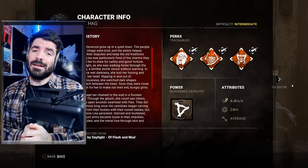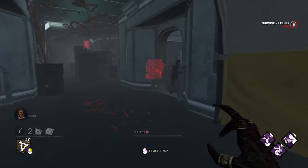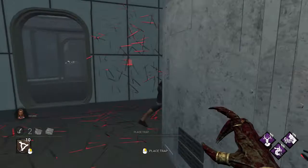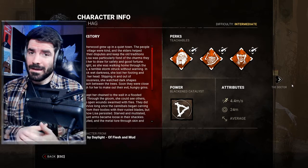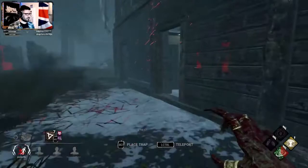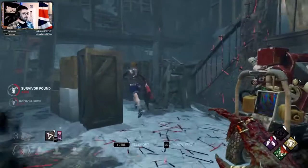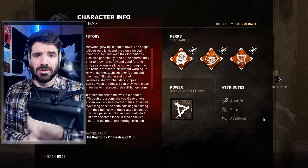The basic attributes of the Hag is that she's a small killer. She is slower than other killers. Most killers are 115% movement speed in comparison to the 100% movement speed of a survivor. The Hag is actually 110%, so there's like a 5% difference there. She also has a smaller terror radius of 24 meters, which means she has an easy chance of catching people off guard, catching people doing objectives, not looking around properly. She can also make really good use of perks such as Mindful Imbuse, which will reduce that terror radius even further.